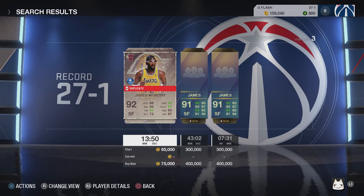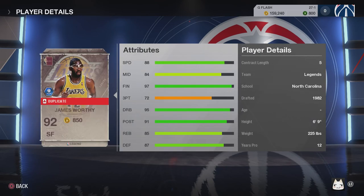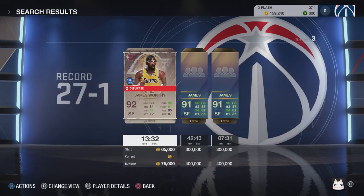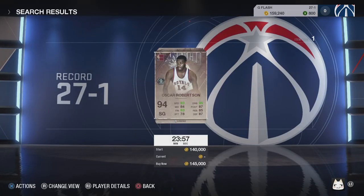James Worthy has the in-and-out badge: every time you get a dunk or finish in the paint, your three-point shot accuracy increases — that's a very good skill. He has 97 finishing ability, so going into the paint is easy, and 95 dribble, which is extremely useful. For shooting guards, there's no 90-plus right now unless you consider Oscar Robertson, but I consider him mostly a point guard.